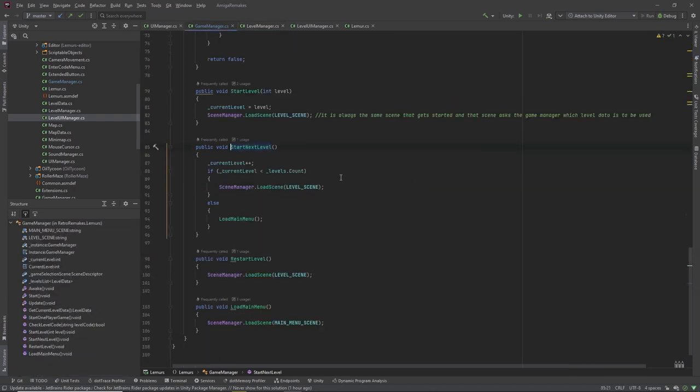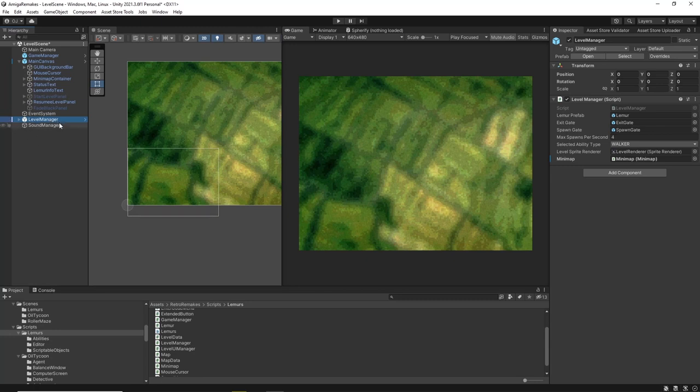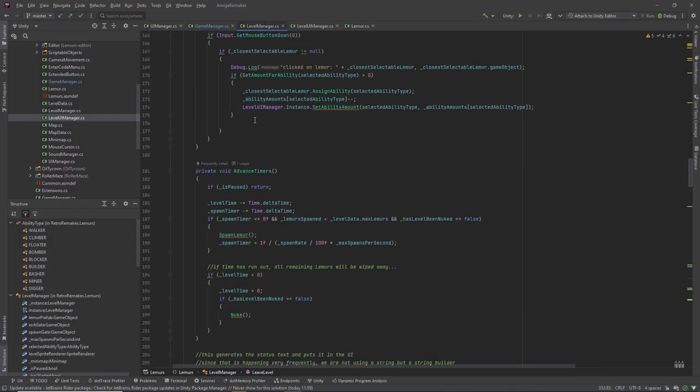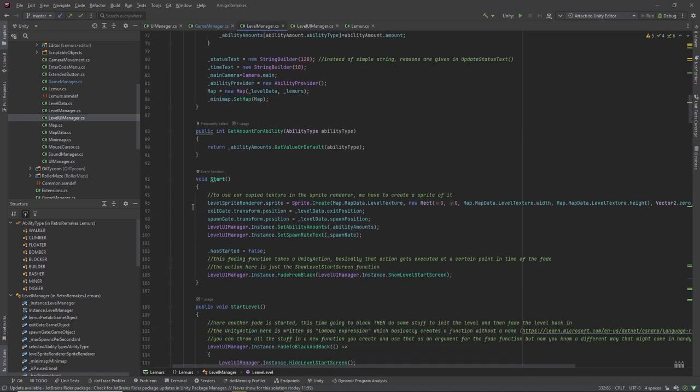Let's go back to start next level. We are in the level scene, we increase the current level number, and then reload the current scene. Everything except the Game Manager — because it has DontDestroyOnLoad in its script — gets thrown away and the level is loaded anew. That means the Level Manager gets destroyed and a new Level Manager game object is created. The Awake method is called again on the new game object, and then the same thing happens as before: we get the current level data from the Game Manager, which is now for the next level since we increased the level number.